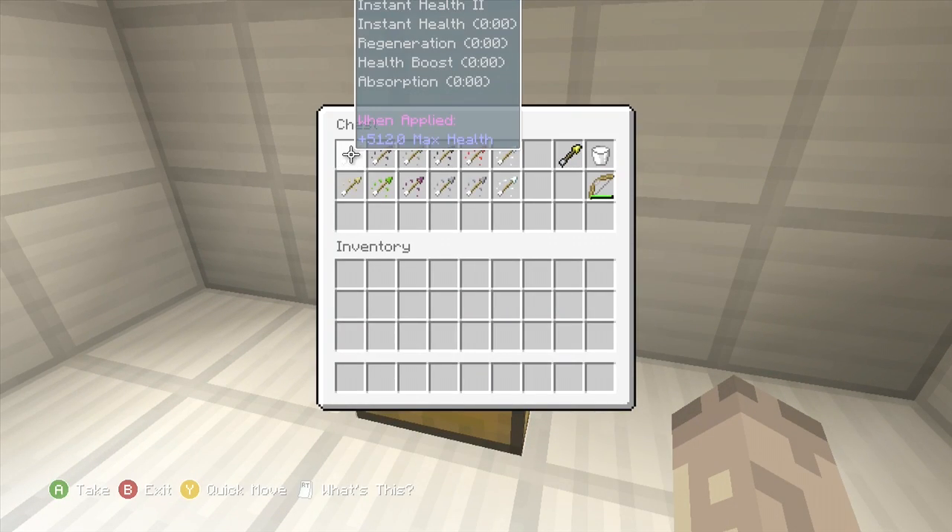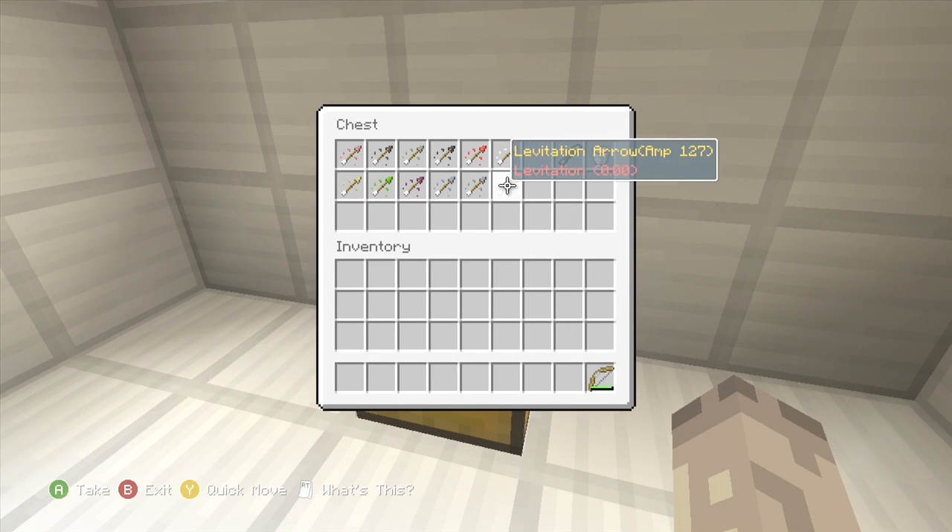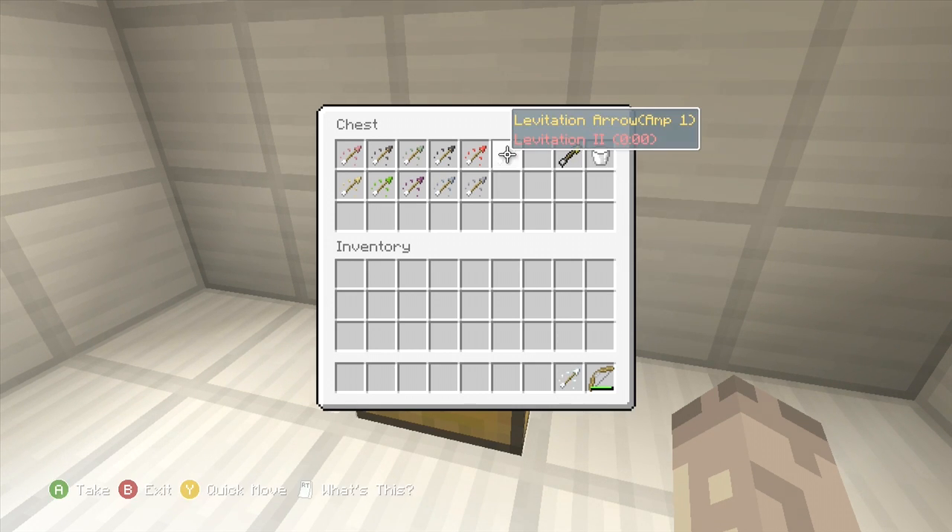On this one we're doing customized arrows. You've probably seen these on modded maps before. All it is is a potion effect attached to one of the tipped arrows. As you can see, I've made this one a levitation arrow amplified up to the max, which is 127. And this one is amplified to 1, which is the least — so technically the worst.